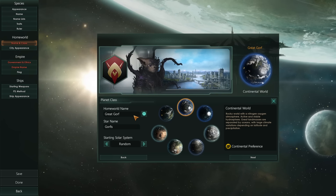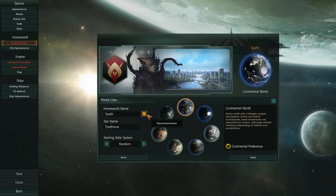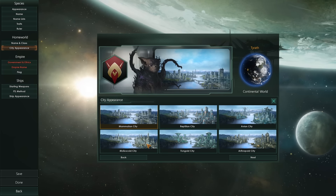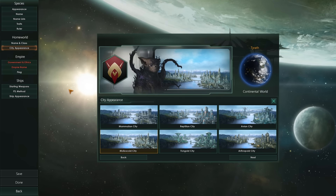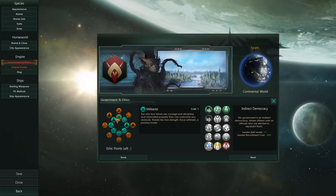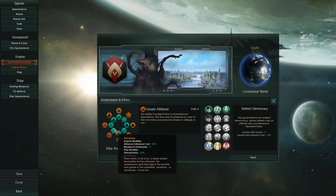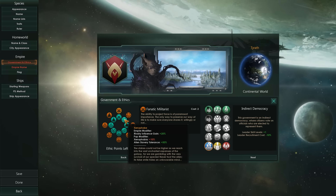Let's roll with — actually let's randomize. Fulzi. Yeah, this is Tarath — that sounds decent. Random solar system — actually let's go with Sol so we have something to recognize. City appearance — let's go for the muskeloid cities because they look relatively cool. Let's go for militarist — actually, fanatic militarist, because then we get the pop modifier: when we are at war we gain happiness. And let's go for xenophobia plus 10.